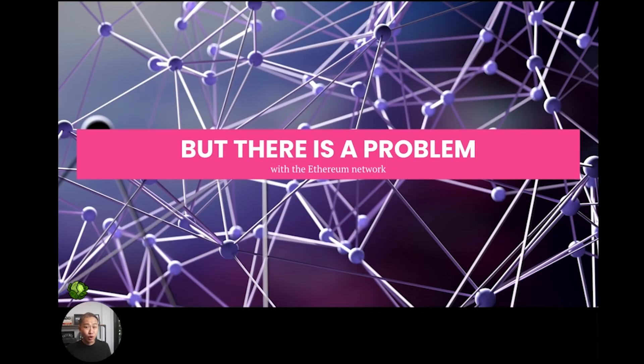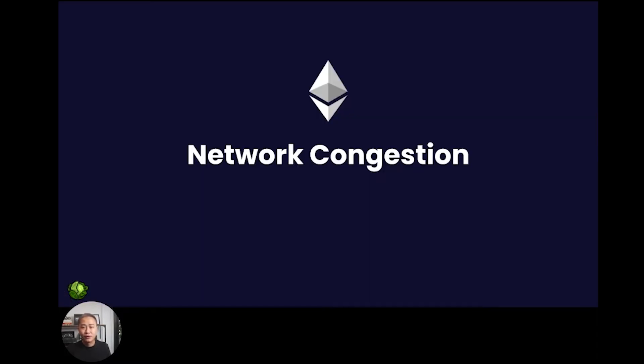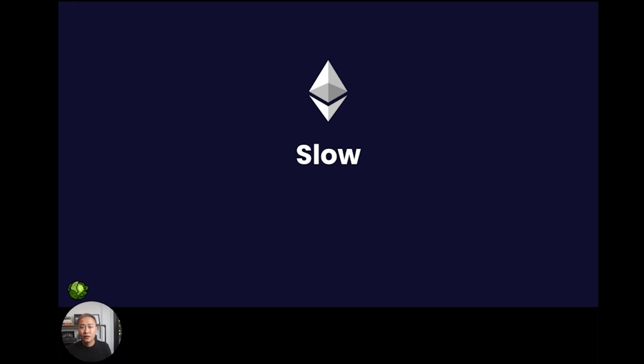For a while now, there has been a problem with the Ethereum network, and it's called network congestion. The way it works is when someone makes a transaction on the Ethereum blockchain, computers or nodes connected to the blockchain need to verify that you're really the owner of the ETH before releasing it. Since there are more transactions than computers on the network, transactions have to wait in line for their turn. This slows down the transaction time, so your transaction will almost never be acted on instantly — meaning if you transfer ETH from one wallet to another, you're going to have to wait a couple of minutes, sometimes up to an hour for the transaction to complete.